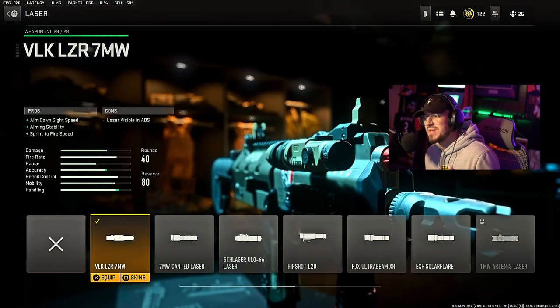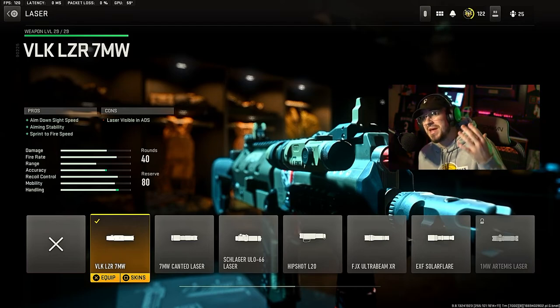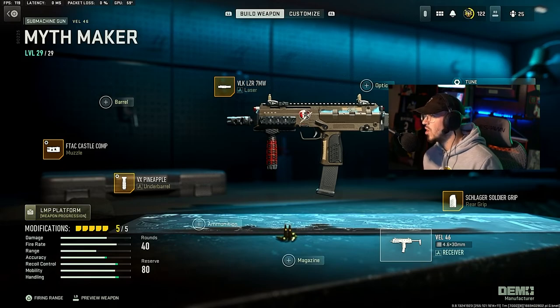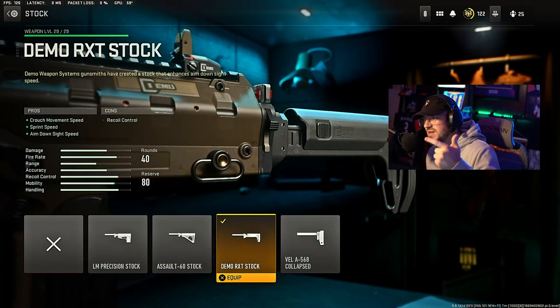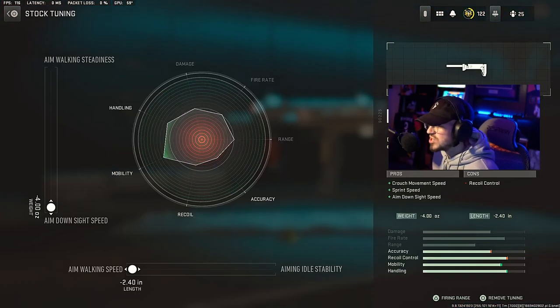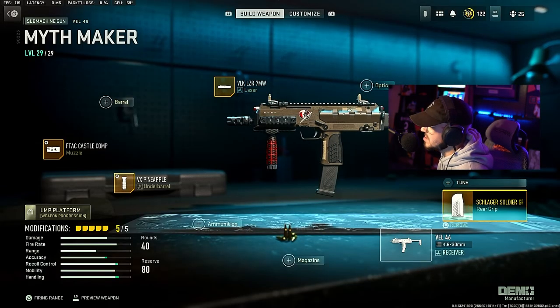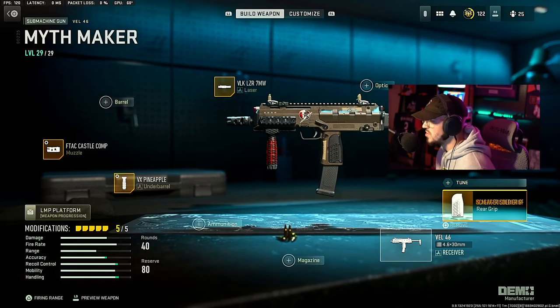For the laser we have the VLK Laser 7MW, which gives ADS speed, aiming stability, and sprint-to-fire speed. The only con is it's visible to enemies while ADS-ing. Then we have the Demo RXT Stock, which gives crouch movement speed, sprint speed, and ADS speed. In the tuning, ADS speed is maxed and aim walking speed is maxed as well, so you have very good mobility with this weapon.